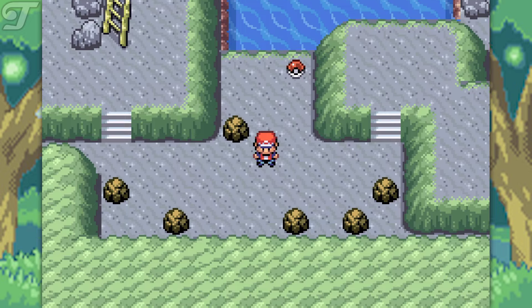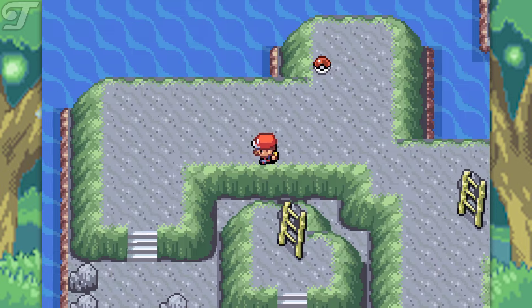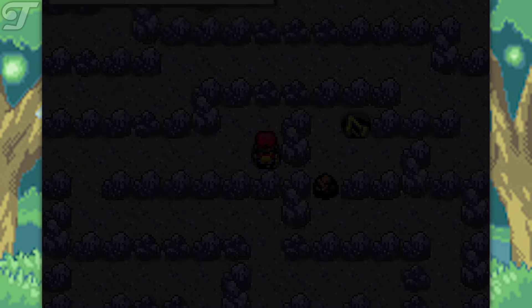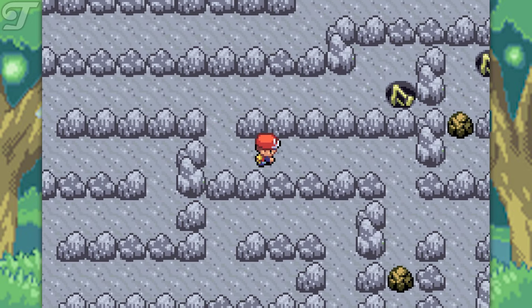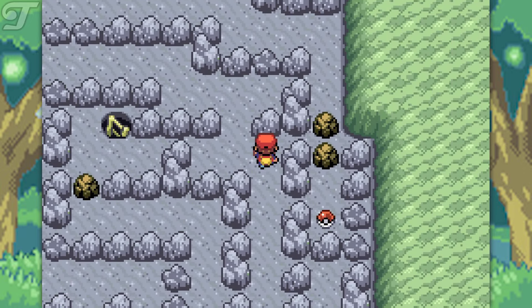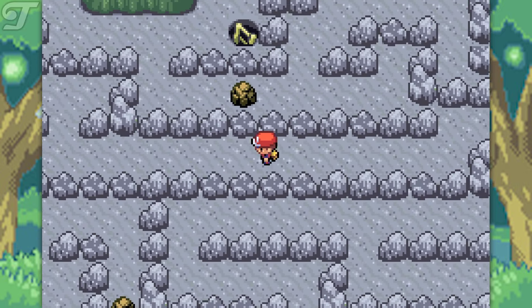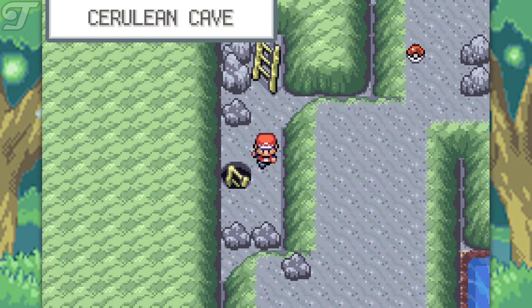Let's go over here, turn right, and you want to go up the ladder in the middle right here. There are also a couple of items you can pick up throughout the cave if you want to. From here you'll find yourself in this maze. Go down and go over to the right, and from here it is a straight shot over to the next ladder. Just keep going around these rocks, and go down this ladder right here, and down this other one right there.